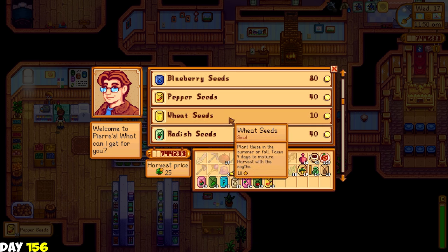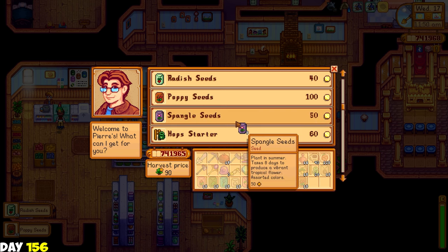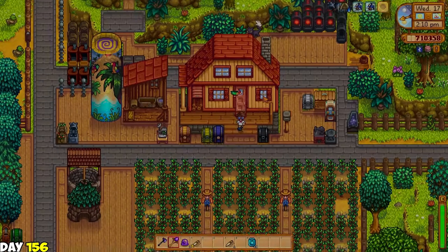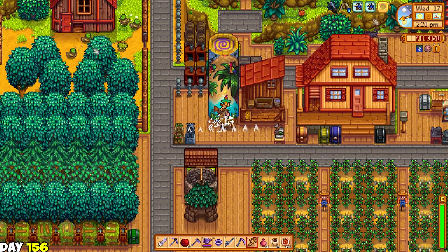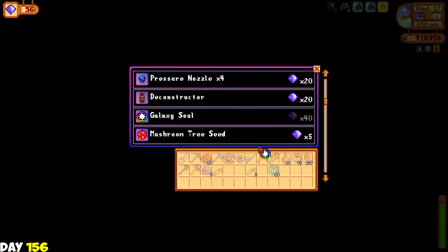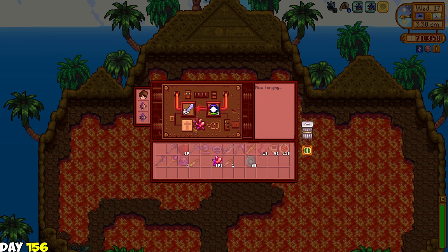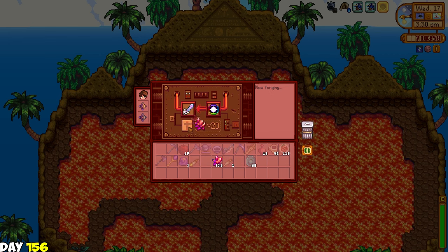I then bought a bunch of seeds from Pierre as I needed to ship like 15 pieces of each for a shipment achievement. I went to the desert to buy 15 of each fruit as well. I have about 68 ancient fruit seeds ready to plant at Ginger Island. I will also plant all the 15 various seeds once my starfruits are ready for harvest. I checked the perfection tracker again and I'm at 48%! I also bought two galaxy souls from Mr. Key by selling some of my golden walnuts. I was hoping to keep the Meowmere skin but it became an infinity blade. I'm sad. Infinite power!